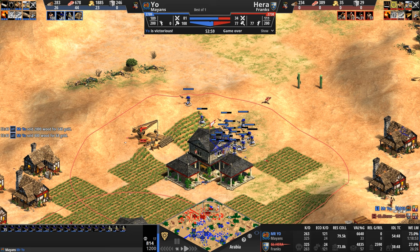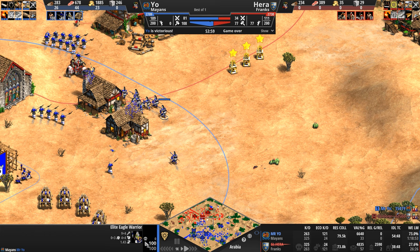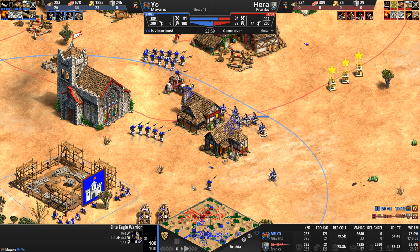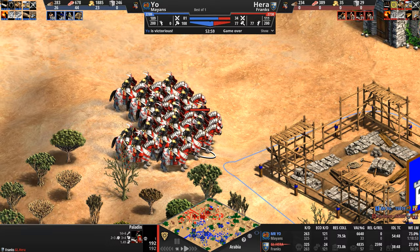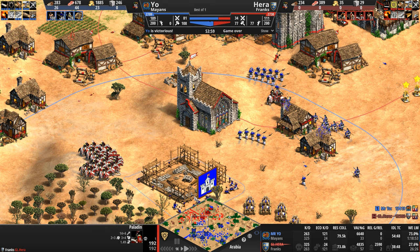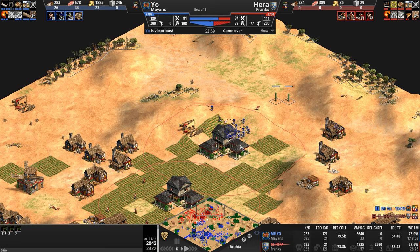That game delivered everything I wanted to see. We got to see Elite Eagle Warriors with Eldorado fully upgraded — look at this beast of a unit. A lot of talk about Armenians with 100 HP champions, and sure, those will kick this eagle's ass. But look at this 100 HP eagle — nothing compared to the absolute stunning beauty of a 192 HP Paladin. No more plumed archers for Mysterio — the name of the game now is raiding. The entire rear of Hera's base is done — nothing will grow here.